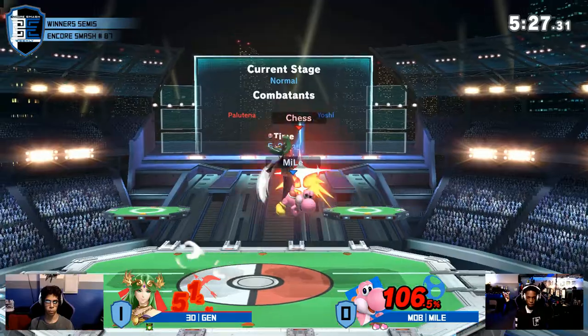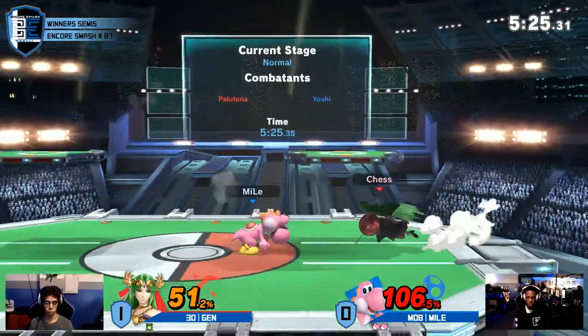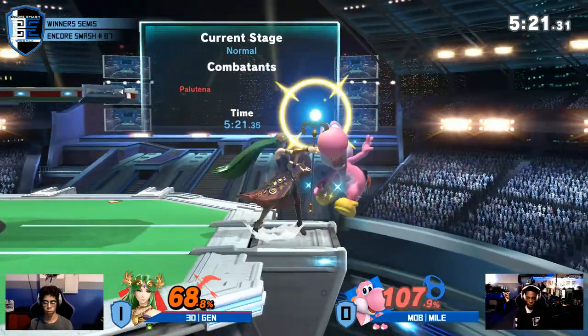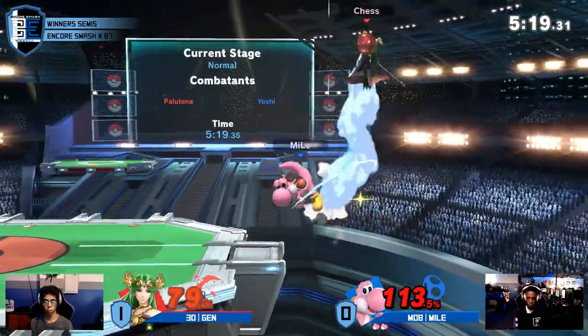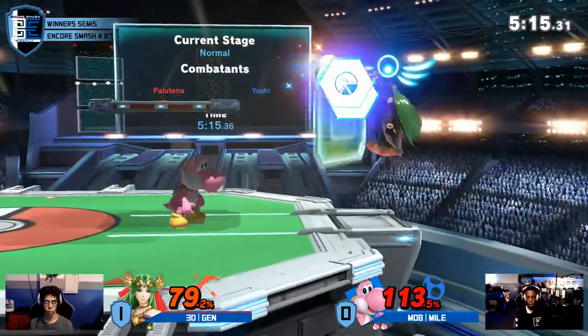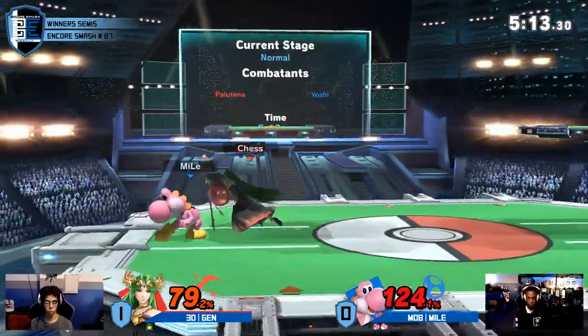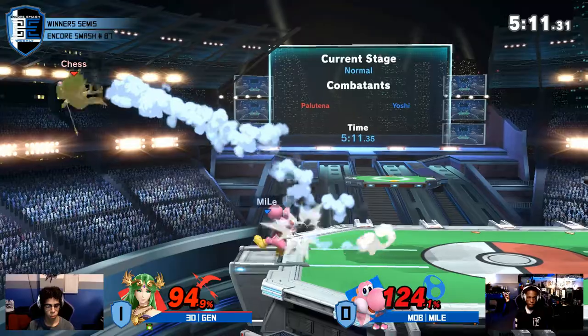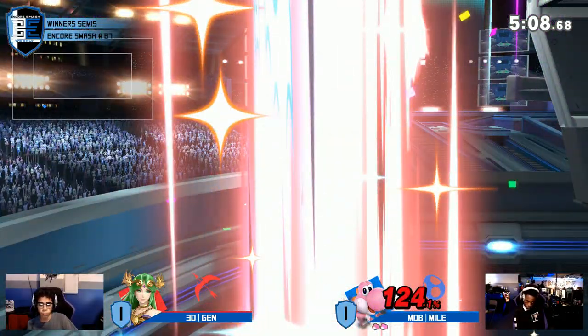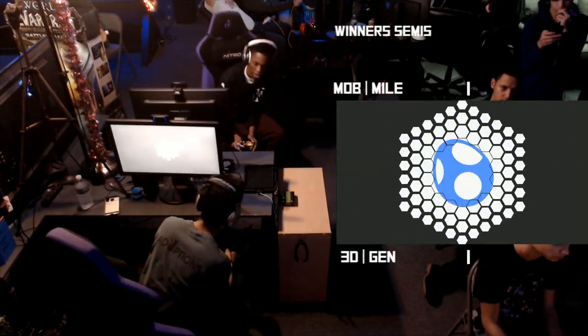You don't really want to make that same mistake again. If Jens knows he died from an air dodge that Miles was waiting for, he's going to switch that up. Okay, great pressure by Miles — the reflector came out, but the genius pivot grab right there gets him the forward air spike on Miles, ending game two in a two-stock retaliation.